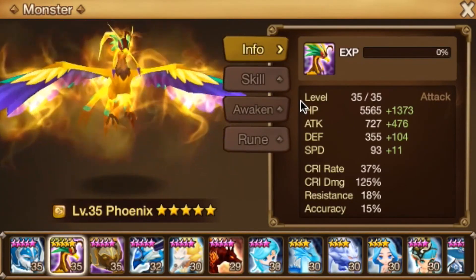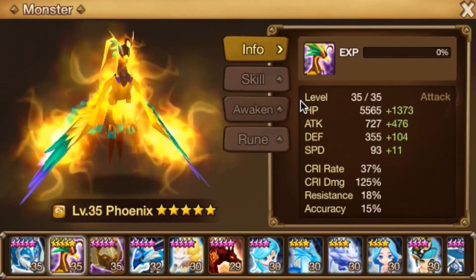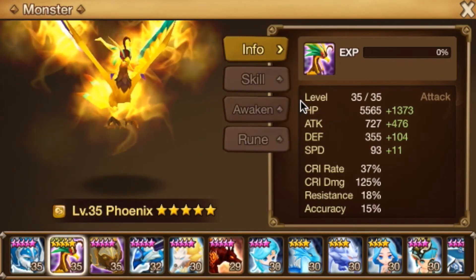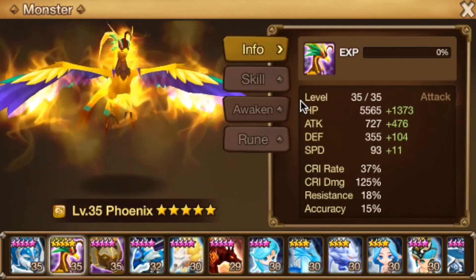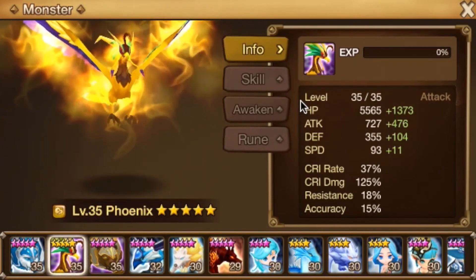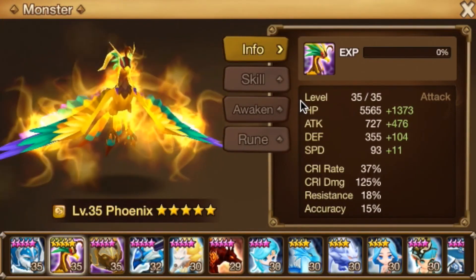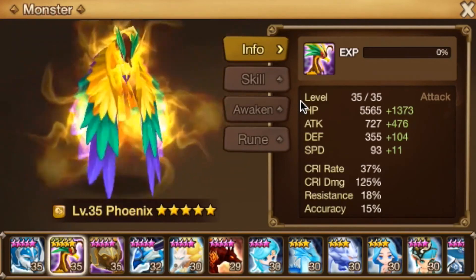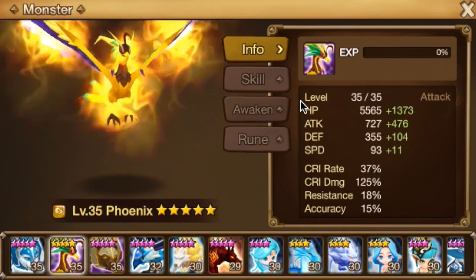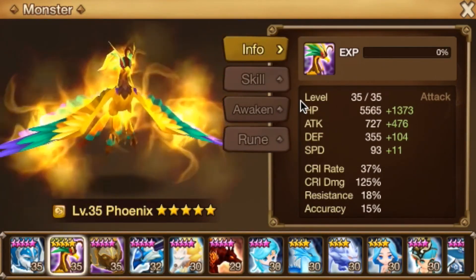Once you get to Aidan Forest, the more HP the enemies have, the harder you hit anyway. He has an AOE, and as your runes get better and your attack gets higher — right now his attack is around 1,203, but by the time you get the runes you need, you're pushing 2,500 to 3,000, maybe even more physical attack. So keep that in mind — focus on your support units, get your runes, and get yourself a solid farmer.